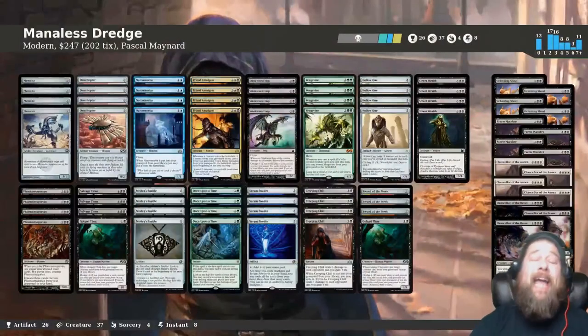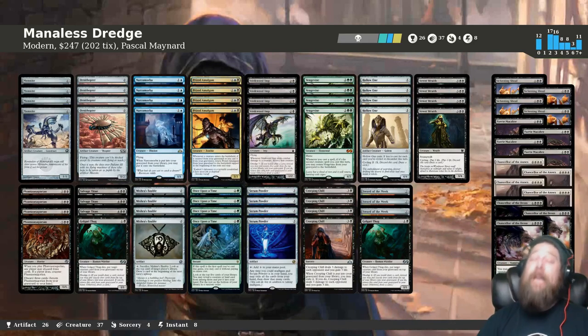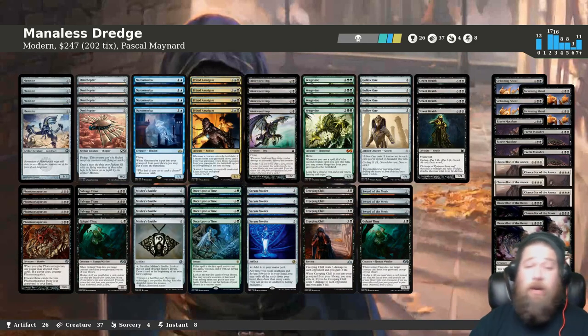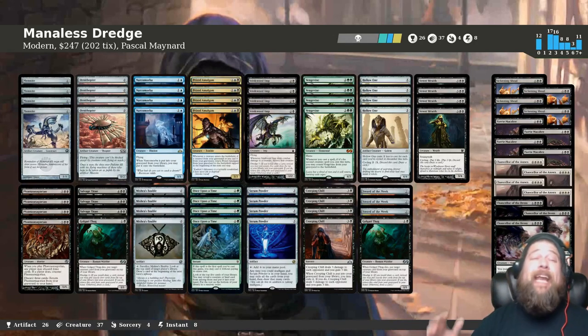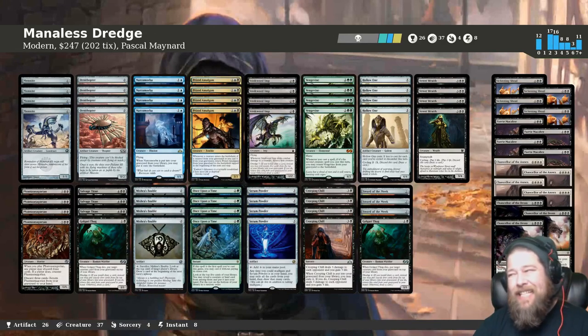Sideboard-wise, all free stuff because we don't have any mana: Sickening Shoal for removal, Faerie Macabre for graveyard hate, Chancellor of the Annex to slow opponents on turn one if we reveal it in our opening hand, and Chancellor of Dross for draining and life gain against aggro. And that is the ridiculousness of Manaless Dredge for Modern. Will this deck work? I don't know — the plan is ridiculous, it's crazy, it's not something that's really ever been done in Modern before.